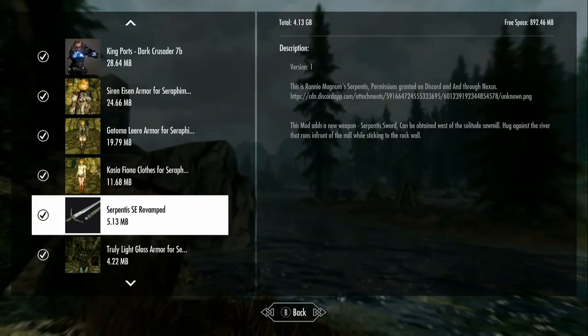Hello, another mod that I tried to do earlier and totally failed at, so we're going to try again. I hope we'll get it this time. This is the Serpentus SE Revamped — I guess that's Special Edition Revamped. Looks like a pretty cool sword from the picture. It says this is Ronnie Magnum Serpentus, permissions granted on Discord and Nexus.